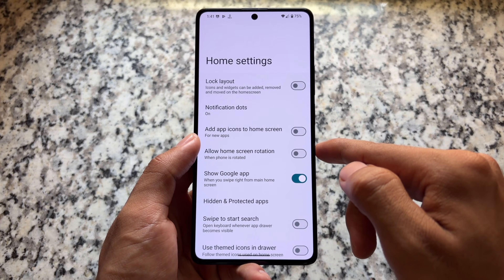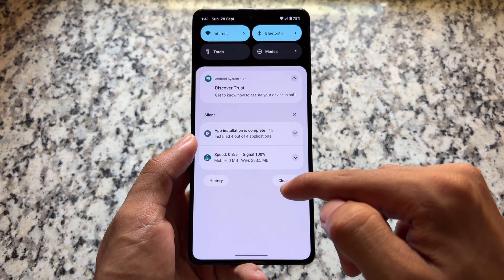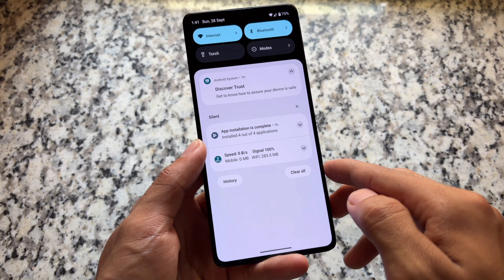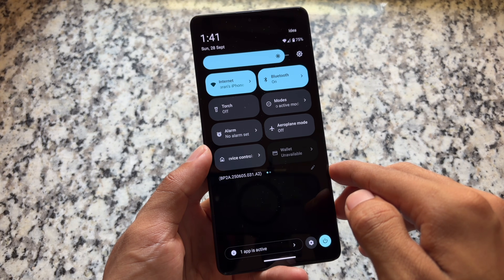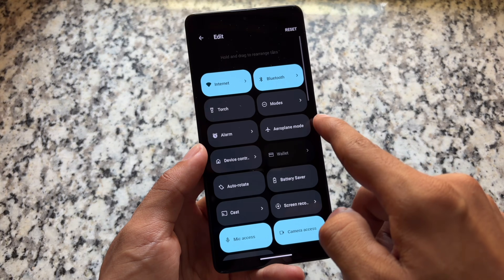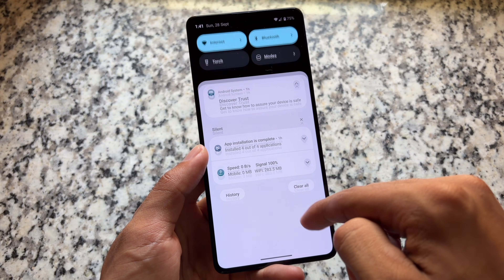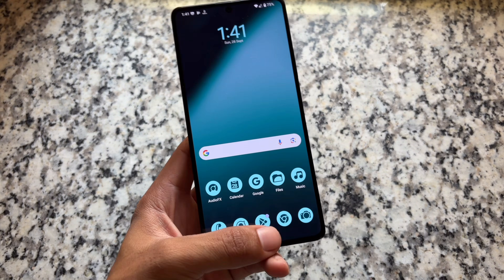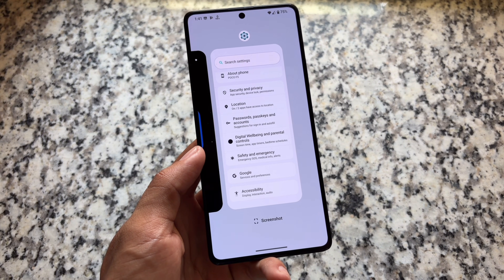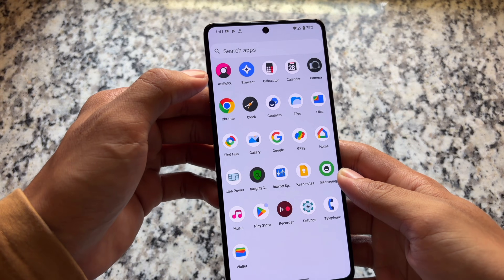Moving to the default launcher, it has the same kind of UI and same features — this is the Trebuchet launcher which is pre-installed. Moving to the Quick Settings panel, we do not have the new expressive UI in case you're looking forward to that. That's part of Android 16 QPR1 stable, and as far as I know, LineageOS might come with the QPR1 update directly, which means we might see version 23.1.